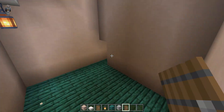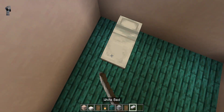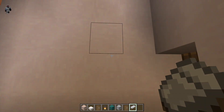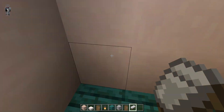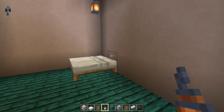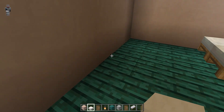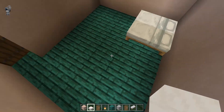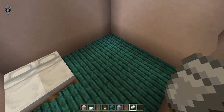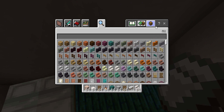I put the beds right over here — a double bed right here. I'll build a TV right over here maybe. I could just build a lantern. This doesn't look too bad for a bedroom. I think that's it for the room. I kind of want to build a couch. Smooth quartz would be good for a chair block.